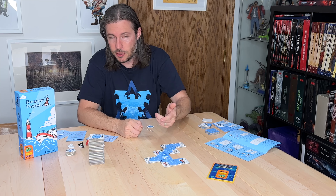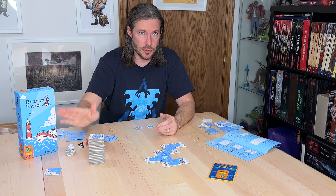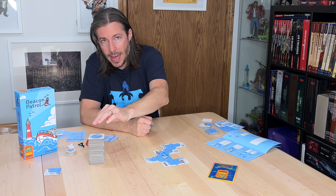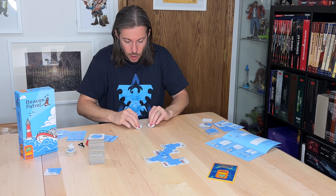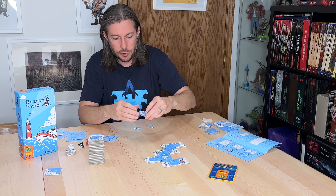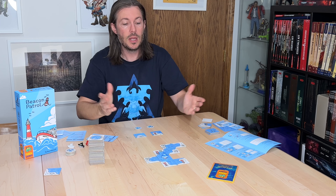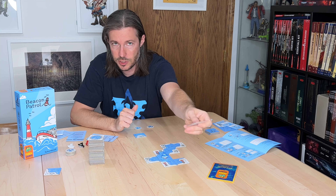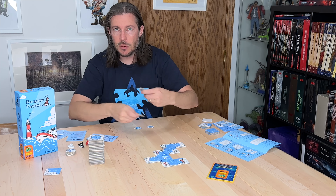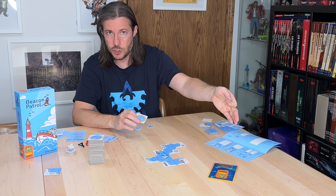At the end of your turn, any tiles left in front of you that you didn't use for extra movement are discarded to the side. You then draw back up to your tile limit and flip your movement tokens back to ready — and it's the next player's turn. Importantly, you draw up immediately after your turn, not at the end of a full round, so other players always have access to swap your newly drawn tiles on their turns.